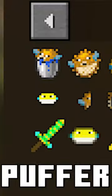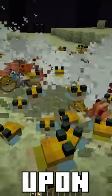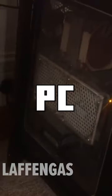Number two, you can find puffer ore throughout your world, which can be used to create a variety of puffer weaponry. And finally, number three, you can craft a creative pufferfish talisman that spawns hundreds upon hundreds of pufferfish until your PC fucking breaks.